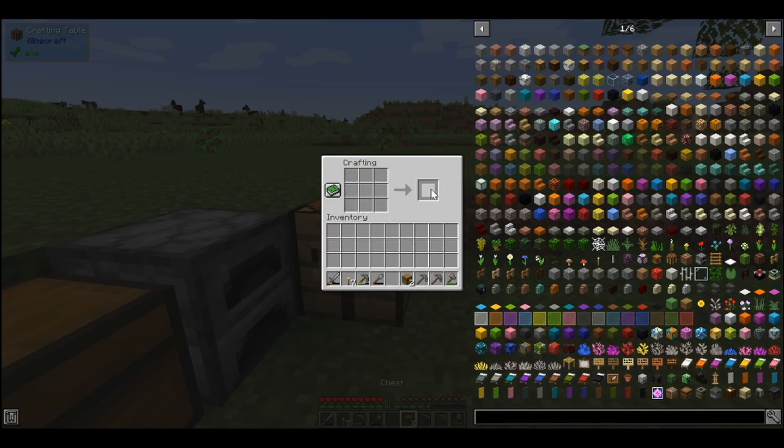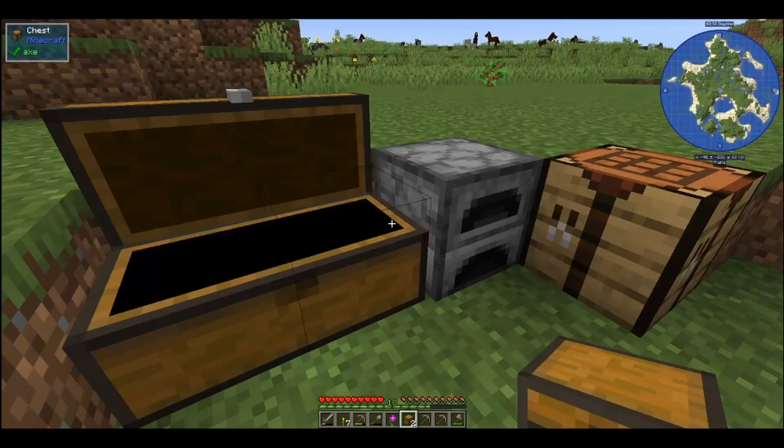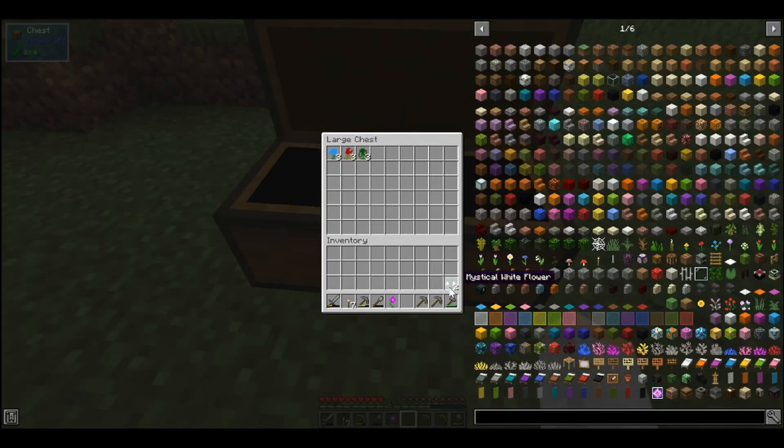I usually use drawers — they just organize better — and I'll show you how I have that all set up. It looks like we have four... one, two, three, four, five.